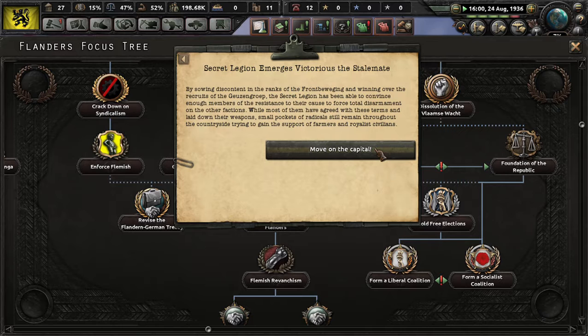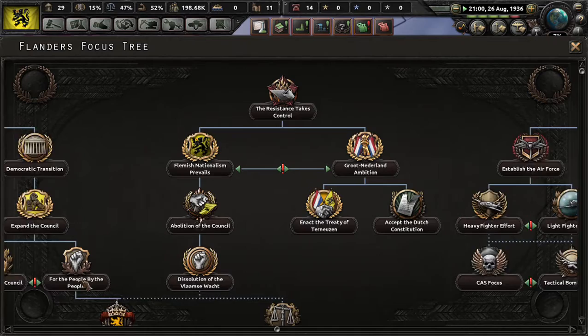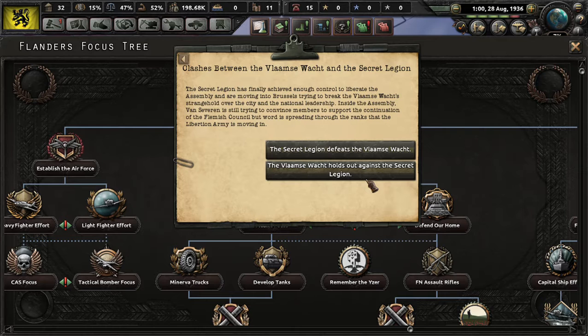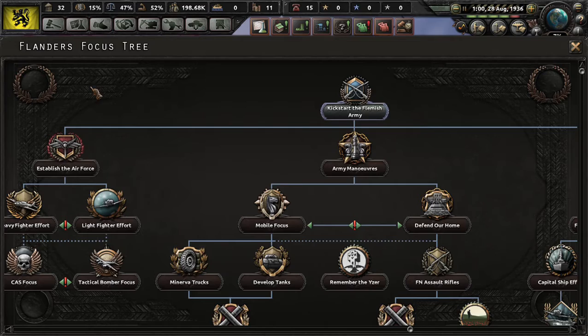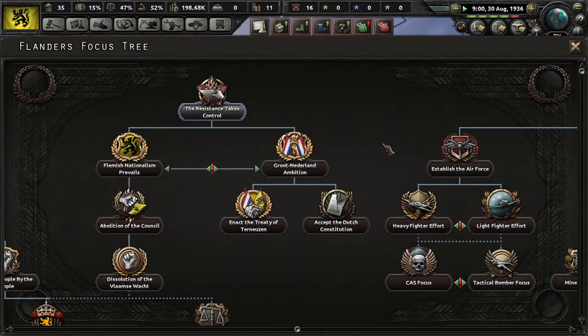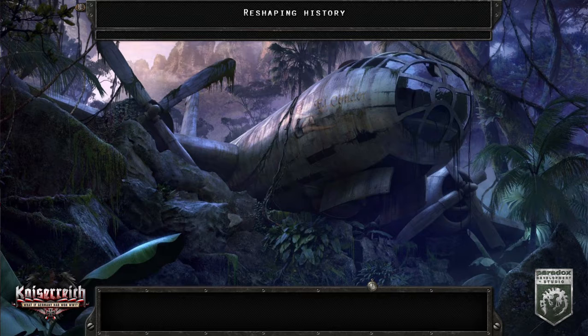The Secret Legion will win in the Sail Mate, and you will now have to move on the Capital. You basically have two options. If the Vladimir's Watch win, then the Council is going to win. But if you choose the Secret Legion wins, then you're going to smash the Council. And now that we've dealt with that annoying little problem, it's time for Wallonia!